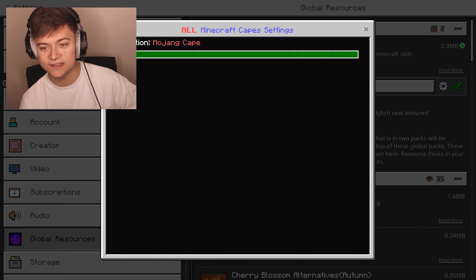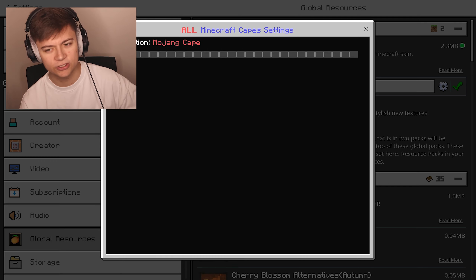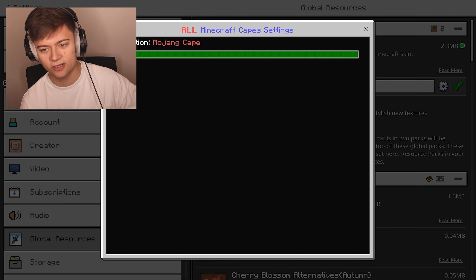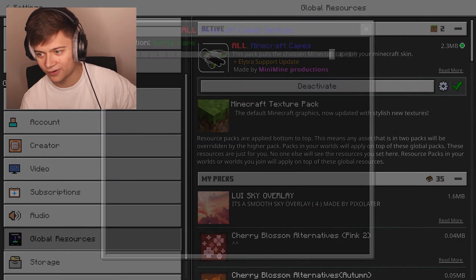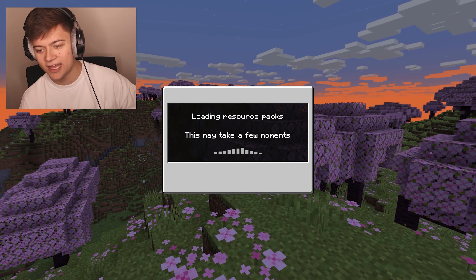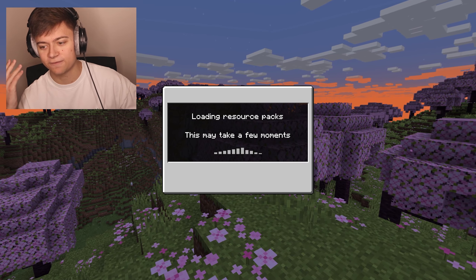It's actually super insane. Anyway, I think we're gonna go with the Mojang cape — or maybe the Realm Map Maker cape. There's actually some crazy ones, like the Millionth Customer cape. I don't know which one I want. I think we're actually gonna go with the turtle cape. Let's press background settings and it's gonna give us a free turtle cape.